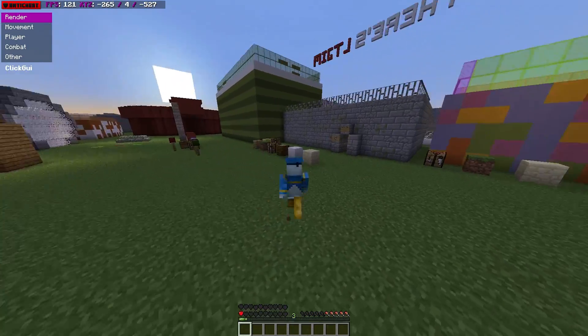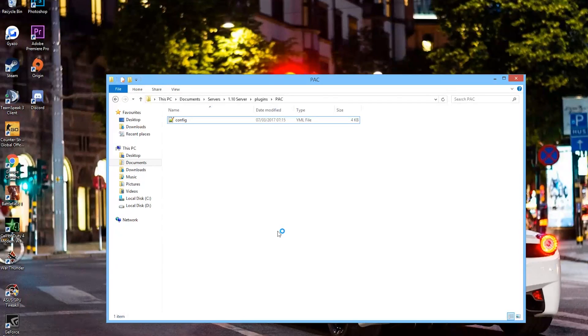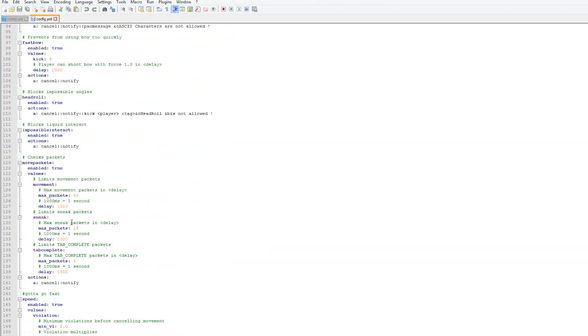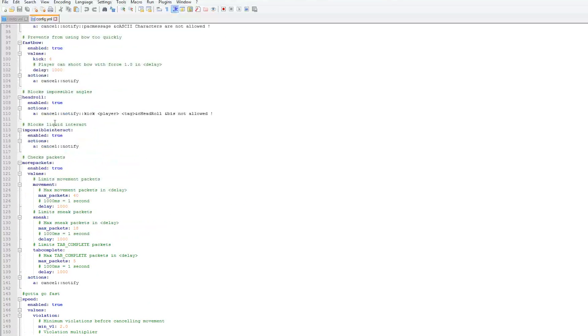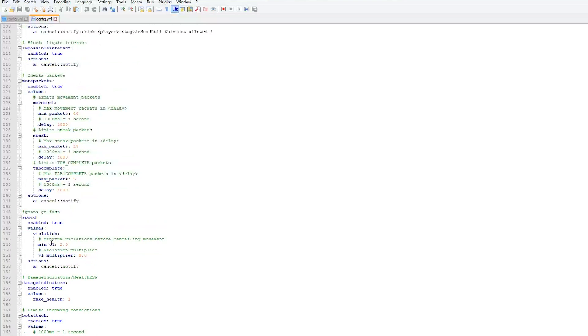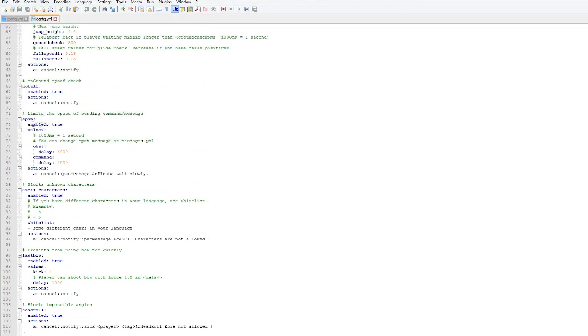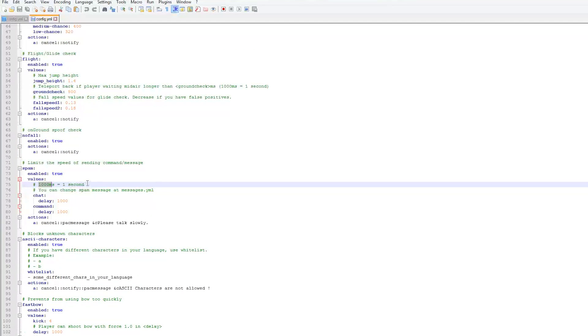We're going to have a quick look at the config file to showcase how you can enable and disable various things and change values. Here we are in the plugin folder of Phoenix Anti-Cheat. In the config file you can see all the different cheats it protects against — fast bow, speed, damage indicators, bot attacks, and spam. You can enable and disable all of these and change the delay. A thousand milliseconds is one second, so you can increase or decrease that depending on how fast you want people to be able to chat.